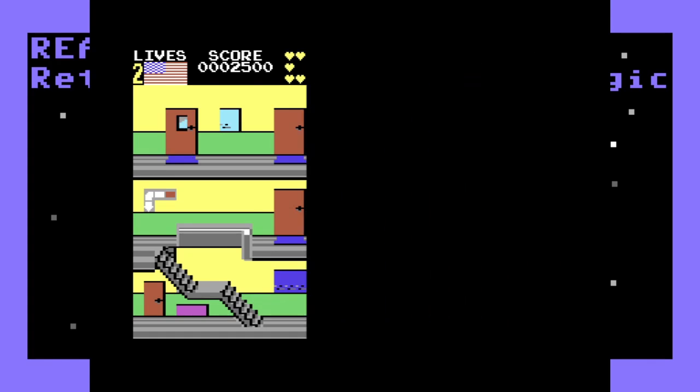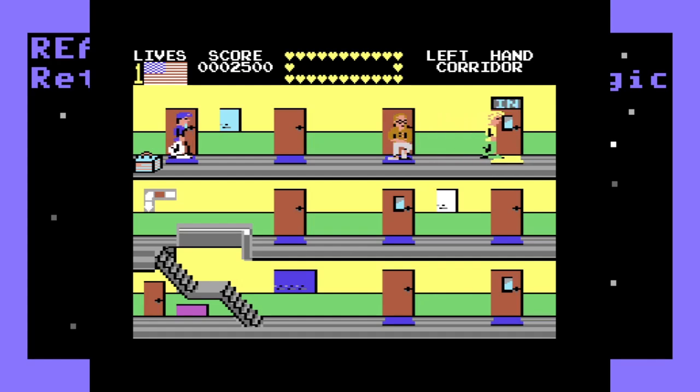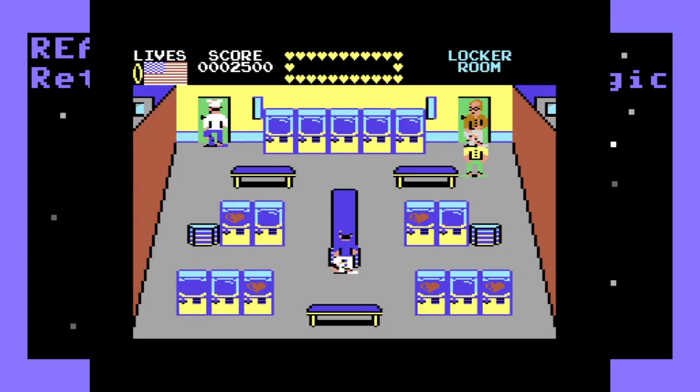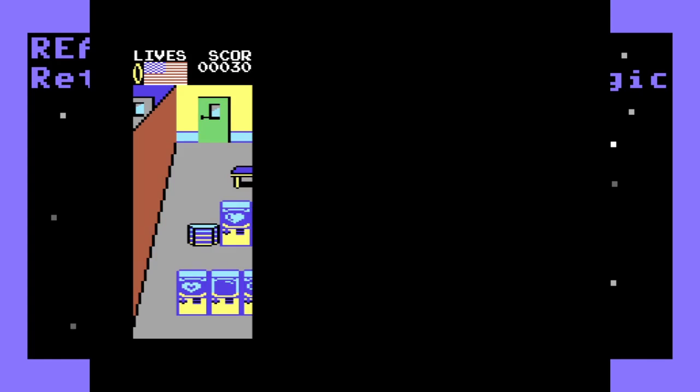We went to the door, hit the fire button, and left the classroom. But it looked like the teacher followed us out. So now we're in a different classroom and the teacher is still following us. We have to sort of be on the move right away. But what are we supposed to do here?